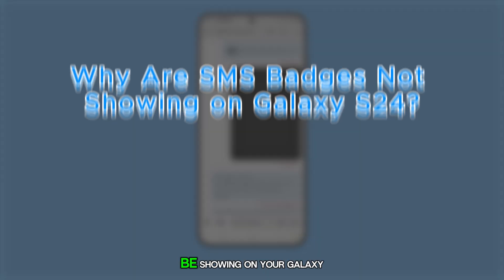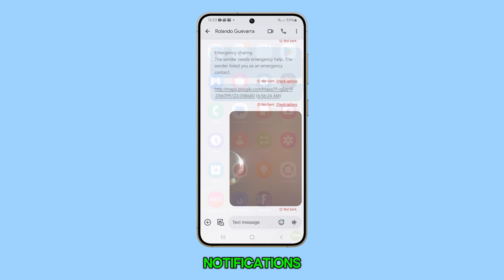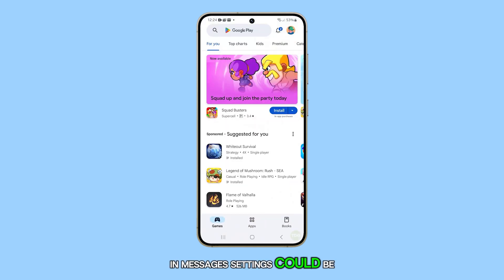The SMS badges might not be showing on your Galaxy S24 because the badge feature under notifications in messages settings could be turned off. Here's how you check on it.